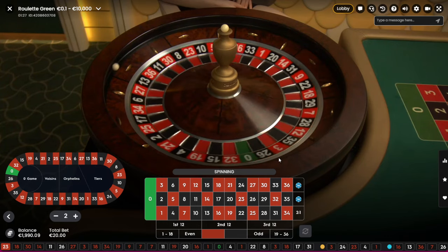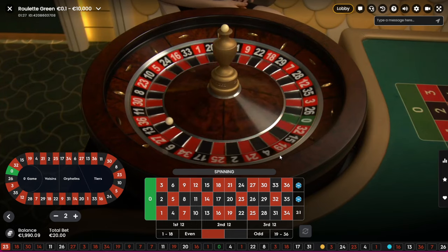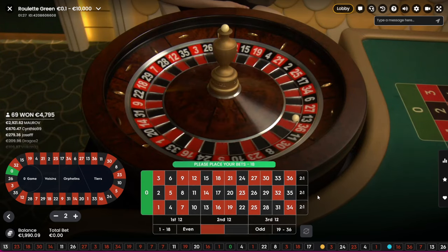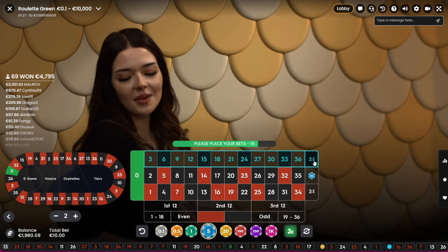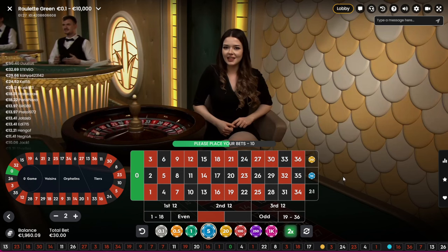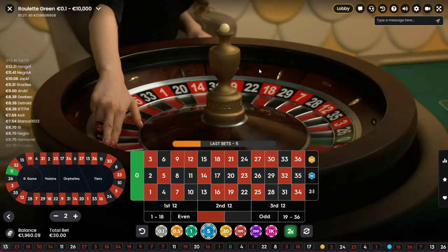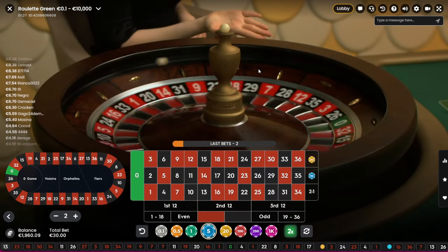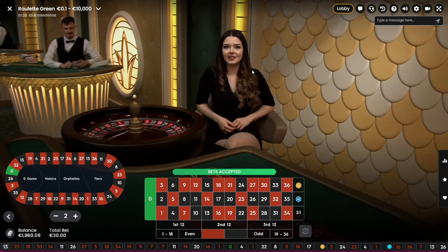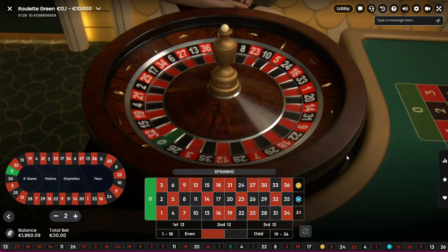That's a loss. We won at the middle so we do 10 again. We lost two times — yeah, we lost two times in a row, so it's 20. Fibonacci is like 0, 1, 1, 2, 3, 5, 8 and so on — it's always the previous number plus the following number.